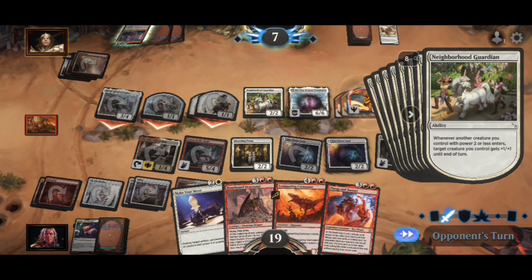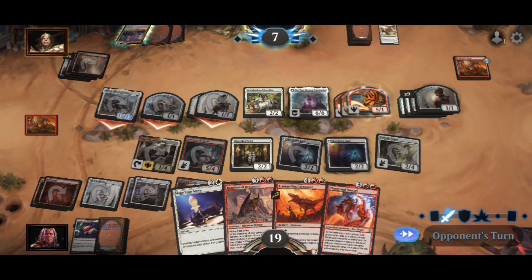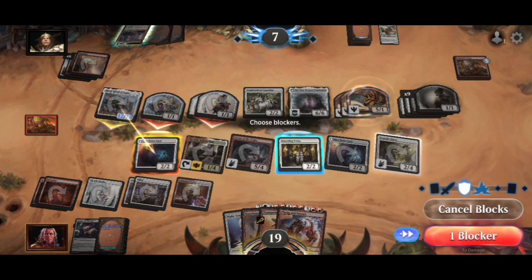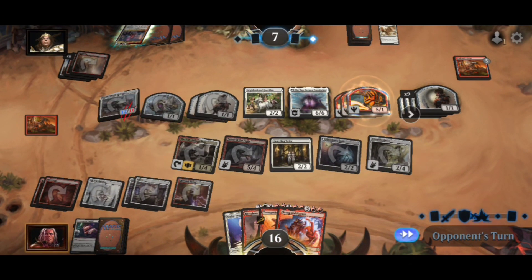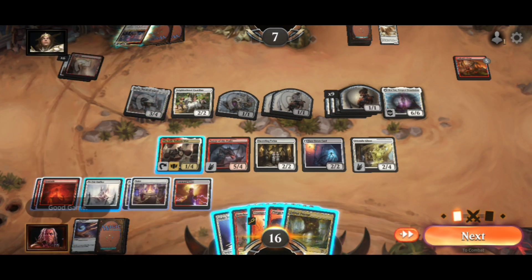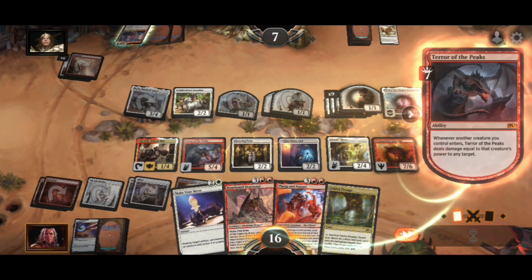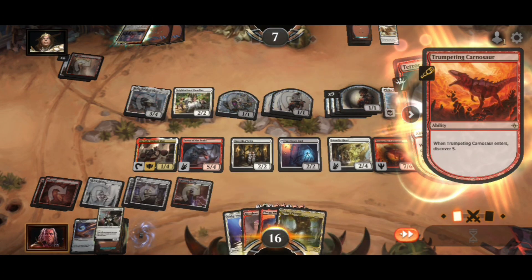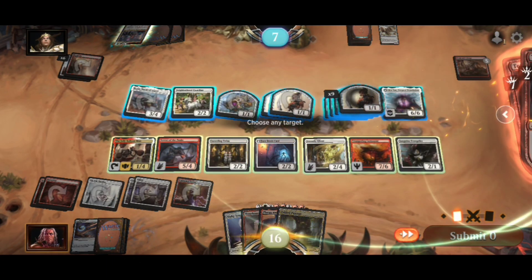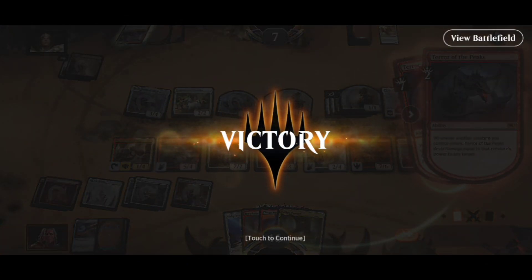All this stuff he's doing doesn't matter unless he can kill me this turn. I'll block the 12/12 and eat the rest. Trumpeting Carnosaur comes out — boom, kablooey — and that blows his face up. I'll cast this too just for good measure. He quit — well, he was dead anyway. Good game.